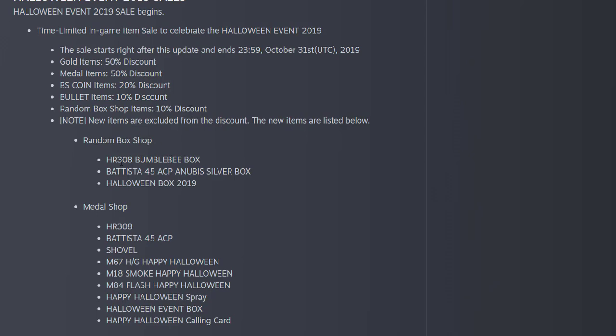New boxes are added: HR-708, Bumblebee box, Batista box, ACP, Anovish, Silver box, and the Halloween box 2019.